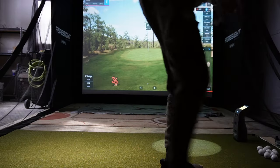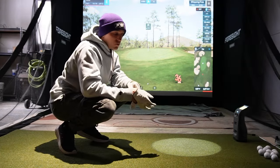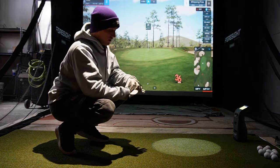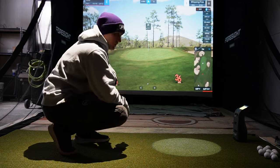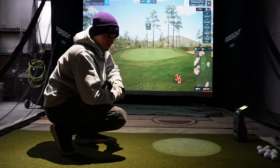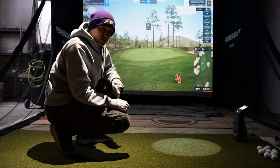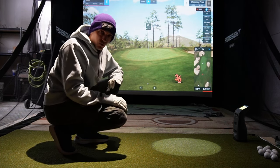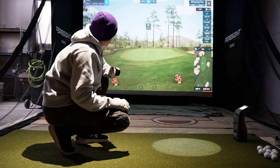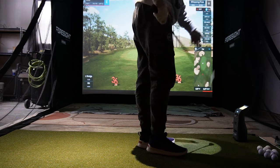Here we are at Operation 36, Level 1. The first distance level is 25 yards, so we're just going to try to get par from 25 yards out. If you've played golf before it's pretty easy, but if you're just starting out this could be a challenge. We're going to play 25-yard holes for nine holes in a row and net a score of 36 or better — that's the cumulative score across nine par-four holes. I'll grab my 56-degree wedge since we're right at that 25-yard mark.